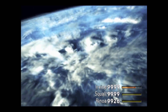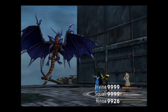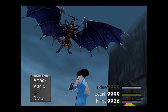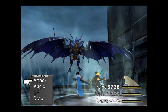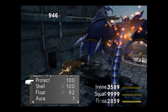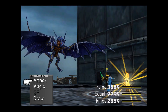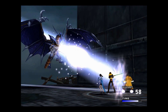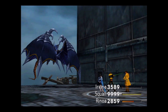Dark Flare can be a painful attack depending on what you have junctioned because it's an elemental attack. Here it is — Dark Flare — me spamming the button trying to get Limit Breaks to show up and them not showing up. Rinoa and Irvine took a massive hit but Squall didn't take any damage at all, because of the way I had his magic junctioned he took zero damage from that attack. We hit Tiamat with some Pulse Ammo — or as some comments have been saying, some kamehameha waves — and there we go, Tiamat is down.